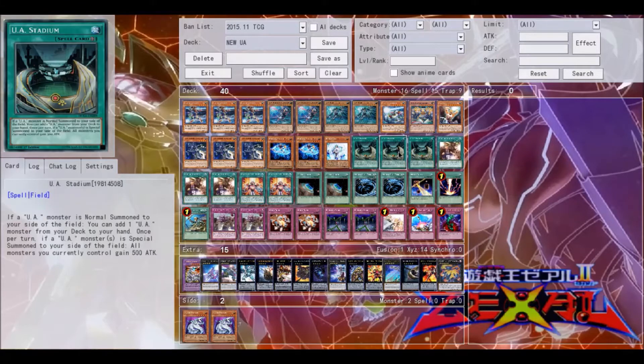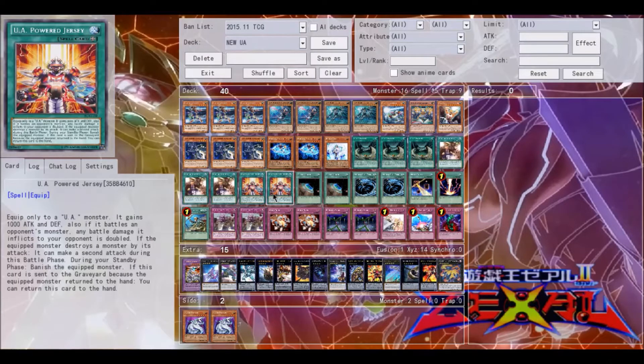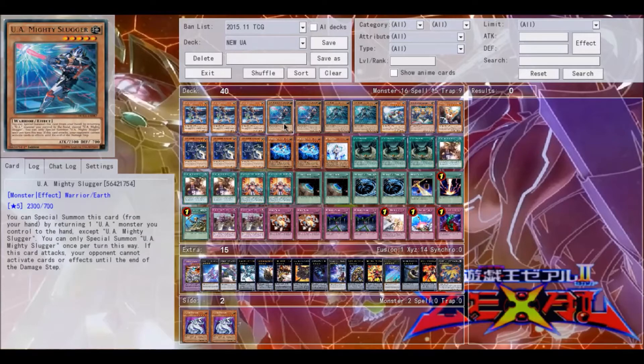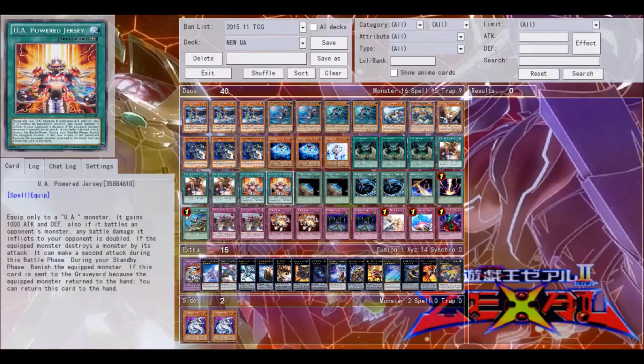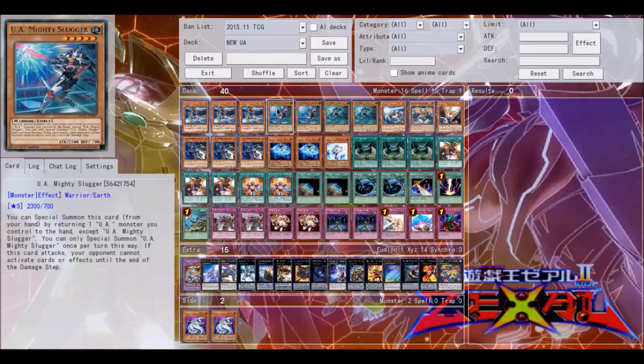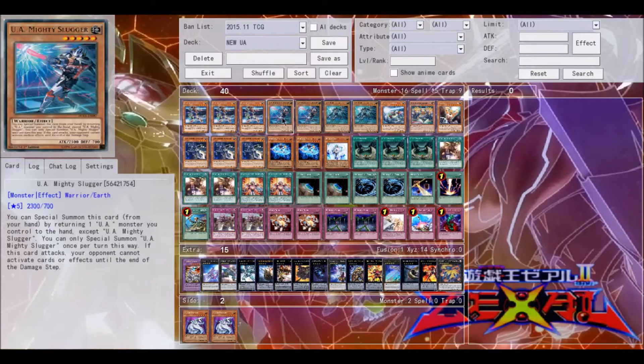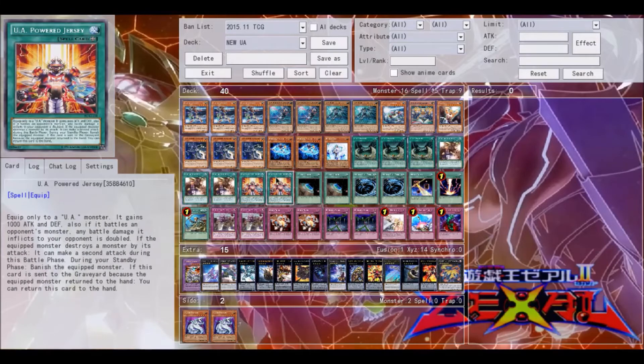Play three Stadium — you absolutely need three of it. Three Signing Deal as well, another card you need three of; it's absolutely necessary for the deck to run. Only two Power Jersey — this is more of an OTK-centric card, and it's great especially when used in combination with Slugger. Slugger is probably one of the best cards going up against Cosmos or Gradles, which is coming out. Slugger preventing effects when you destroy things is absolutely great, and then being able to get a second attack off with Jersey is even better.